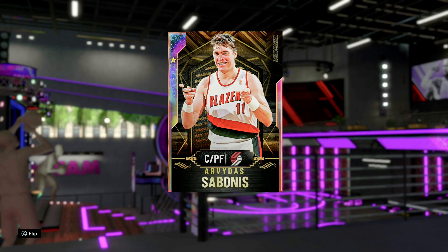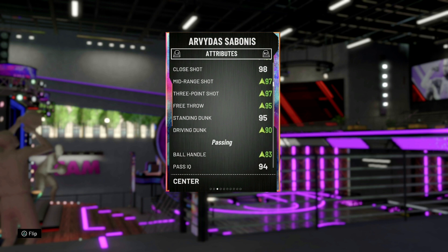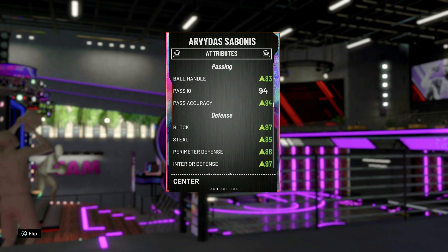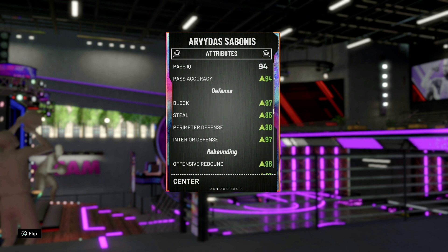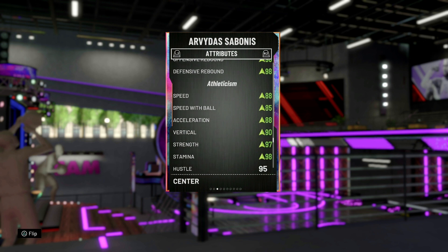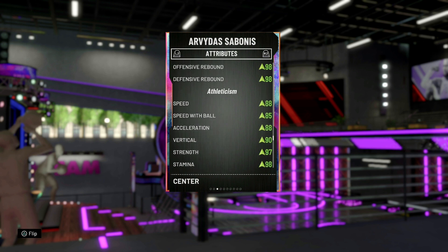Let's take a look at his stats real quick. Driving layup 90, post hook 94, driving layup 98 — everything in the high 90s. Driving dunk 90. Ball handle 83, so he can't speed boost. We put a shoe on him. Passing high 90s, perimeter defense 88, block 97, steal 85. Speed with ball 85. We're definitely going to put a shoe on this man.